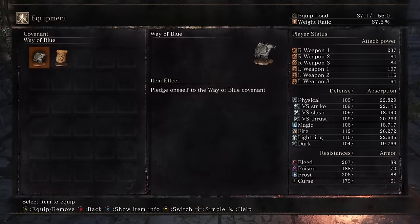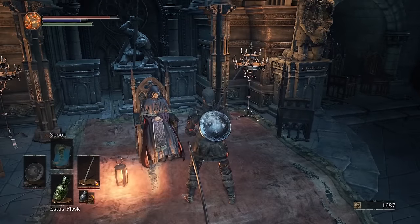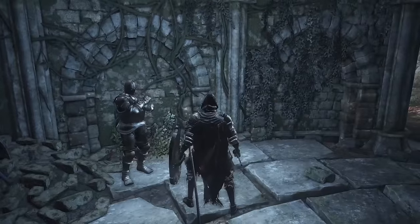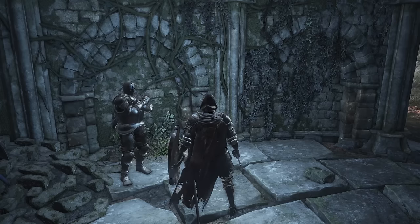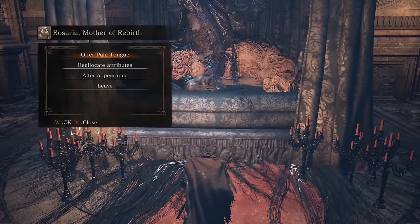Throughout your journey in Dark Souls 3 you might come across covenant items like the Warrior of Sunlight Medal or the Way of Blue Parchment. These can be equipped in your covenant slot in your inventory, next to the armor slot. Covenants are factions or groups that you can align yourself with, and carry with them unique effects. Some covenants have rules an NPC will explain when you join. Most covenants reward you for giving their leader certain items gained by performing tasks such as invading other players or helping them in co-op. Look around Lothric and the various areas to see what covenants you can find, read their descriptions, and take part in their associated activities to see what rewards you can reap. May the flames guide your way.